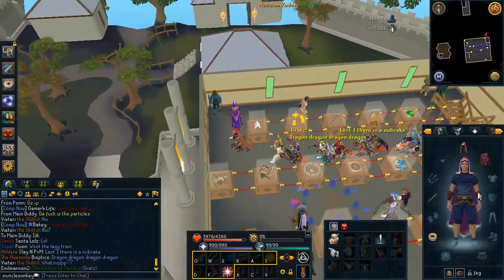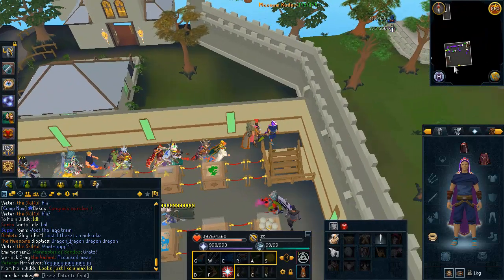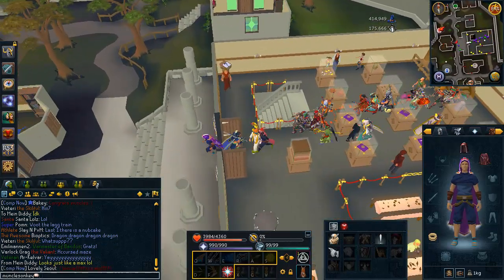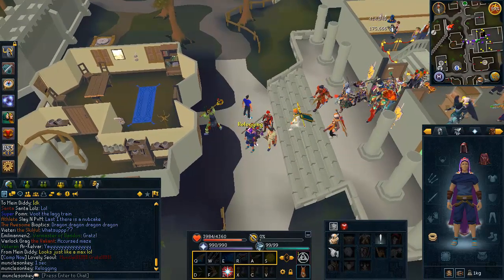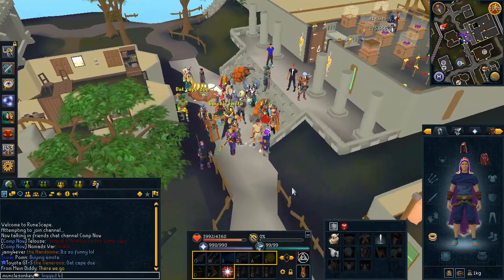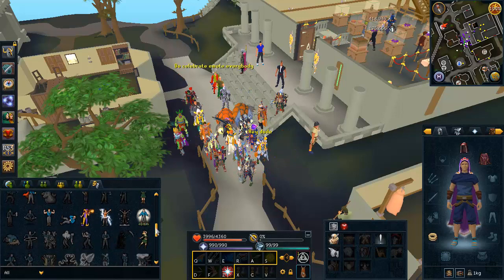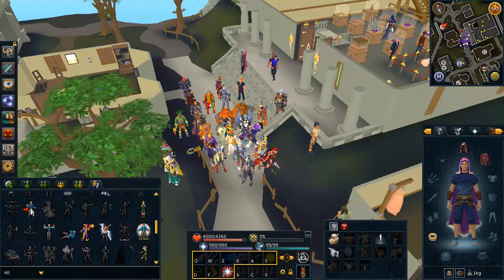I can't really skill until I get 200 mil Slayer, because any time I try to skill I pretty much just say I'd rather be slaying right now — and then I just go slay. I enjoy Slayer so much, it always drags me away from other things I should be doing. So I've decided I'm just going to slay. And there we got the sexy particles. I am currently at 43 million Slayer XP, so almost a fourth of the way there.